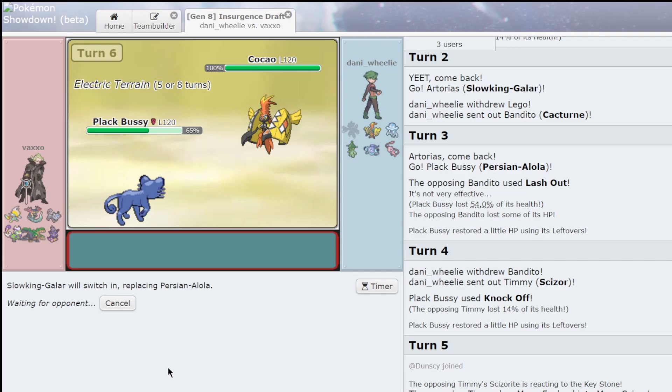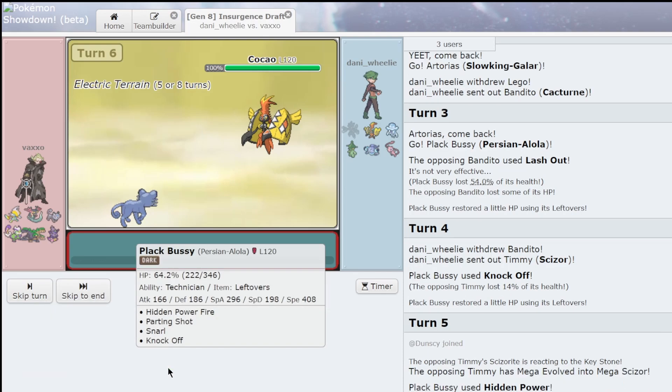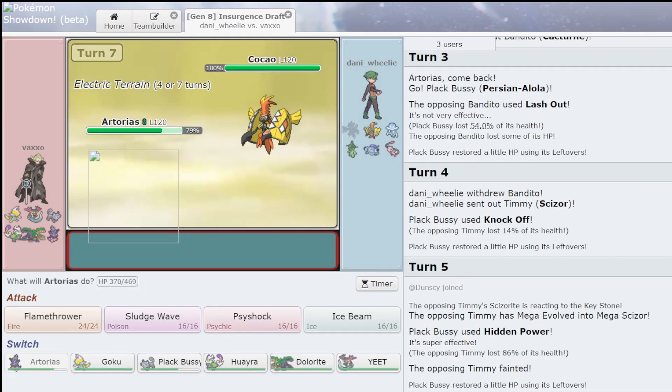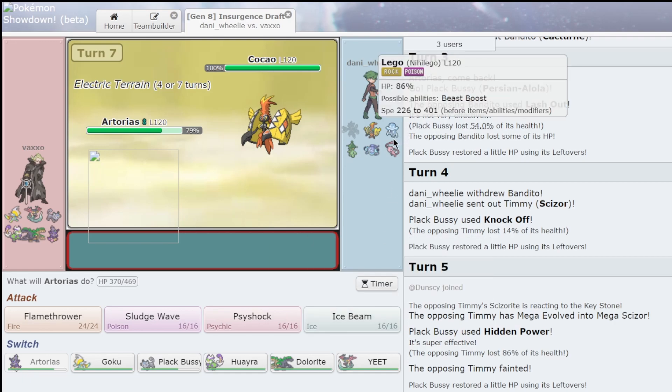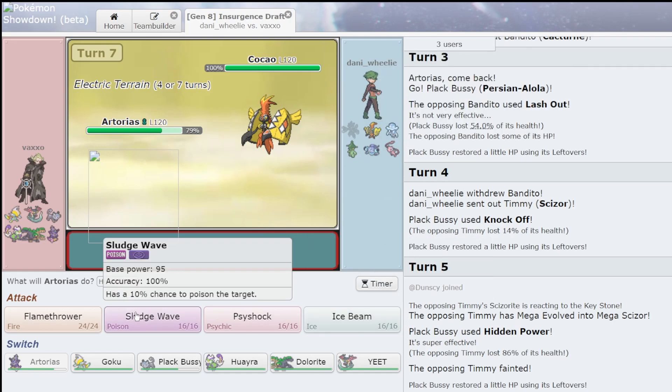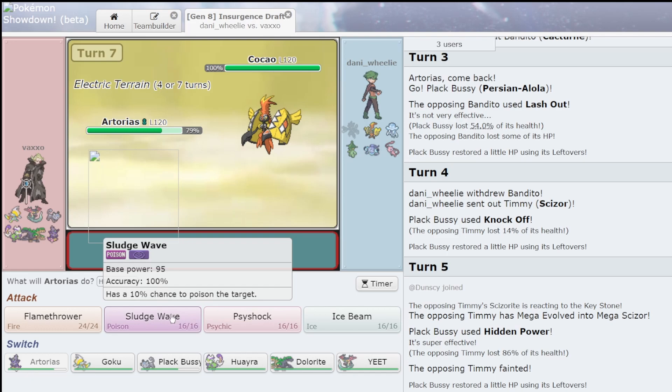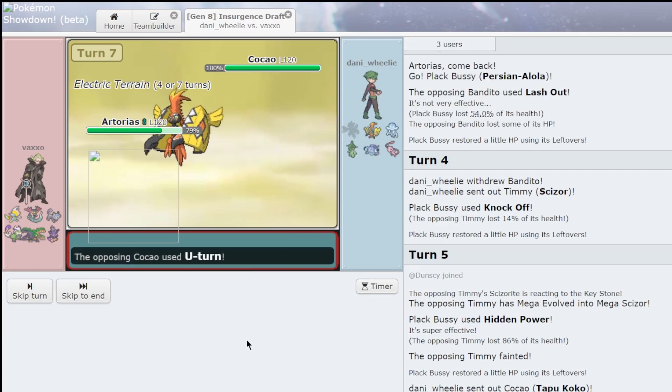Why did he even bring Cactron? Did he not check my new team? Because Cactron dies to U-turn. Does Adaptability Sucker Punch kill Pult? Should I Sludge Wave? Sludge Wave is good for everything because if I Psyshock and he goes into Cactron, that's bad. So he might go into heal — doesn't matter, I just Sludge Wave.